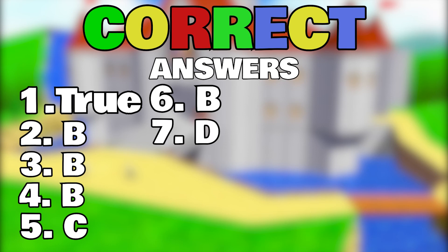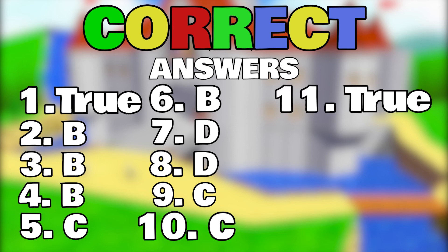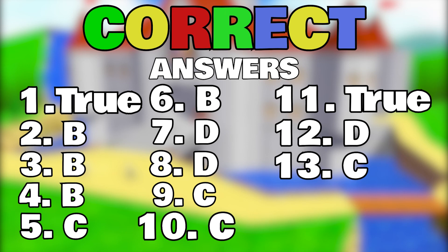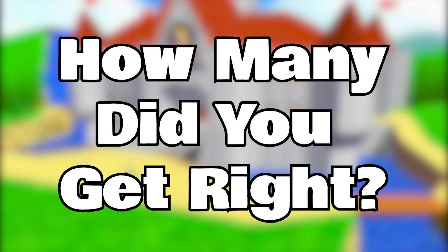Number 7: D — that's right, it's D. Number 8: D, as in Duck. Number 9: C, as in Cat. Number 10: C, as in Koala, but spelt with a C instead of a K. Number 11: True. Number 12: D, as in Dog. Number 13: C, as in C. Number 14: D, as in Dog, that's right. Number 15: D, as in D's Nuts. How many did you get right?